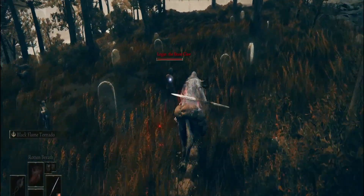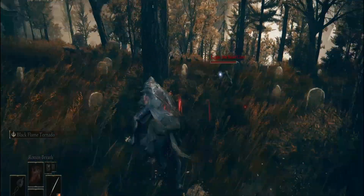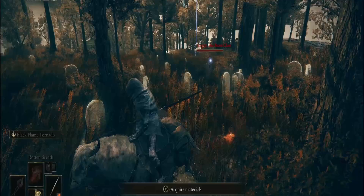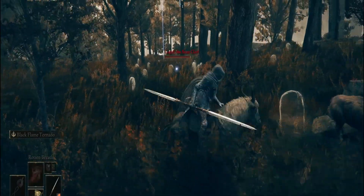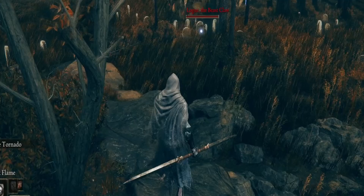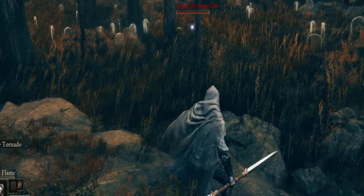You're going to walk through this forest until you see him strolling along. He's going to go feral because he knows he's about to get his cheeks clapped. He's going to follow you. What you're going to want to do is bring him south towards this mountain, as you see here. Once you see the rocks, you know you're there.